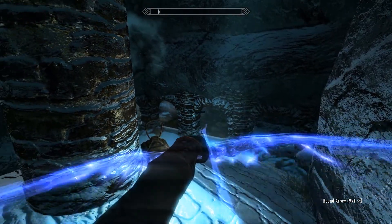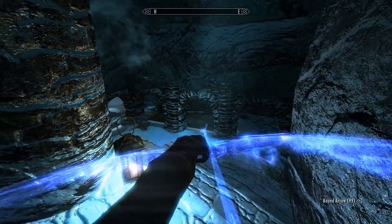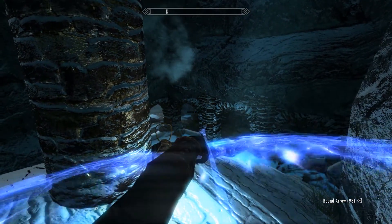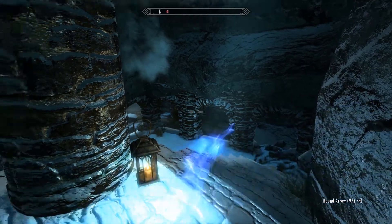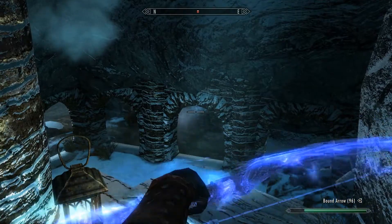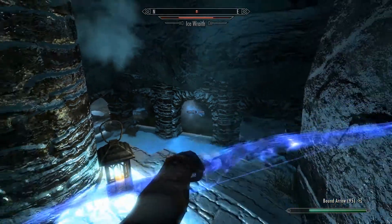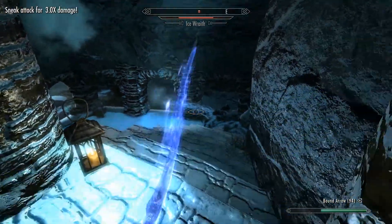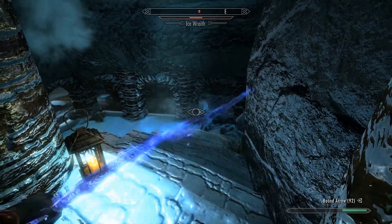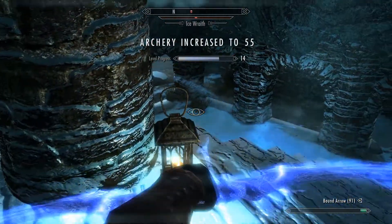I tend to come without a follower down here because they quite often just get in the way. You can attract the ice wraith's attention by firing at a wall or something, just to get him interested and bring him to you. They're quite tricky to hit and they're quite powerful at our level — they'll probably one-shot us, so treat him with respect.